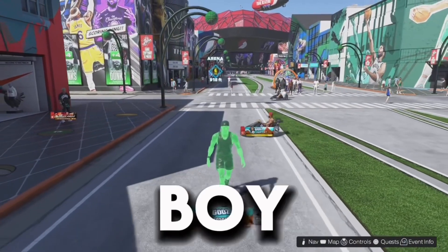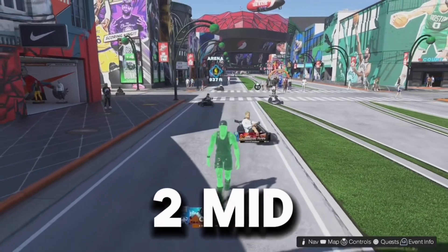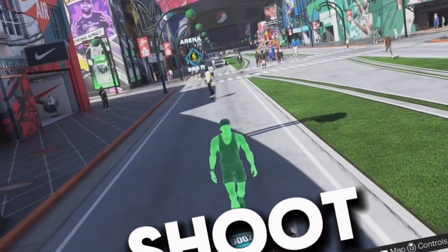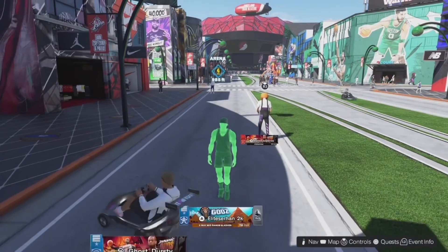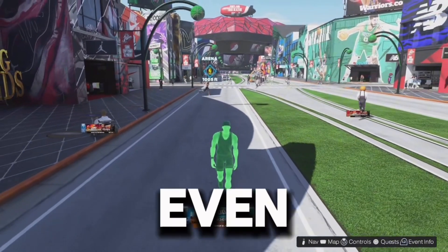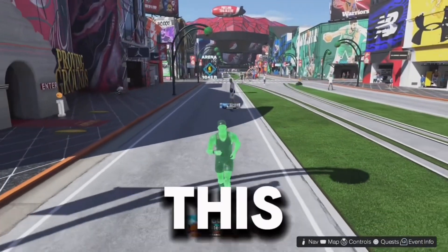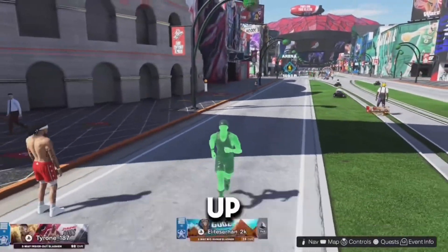Yo, what is good YouTube? This is your Whiteley Pack with another video. Today I've got to use this two-way mid-range slasher — a 6'4 shooting guard high-sword build. It can shoot, defend, dribble, finish. It can do everything. It's 76 overall because I haven't really upgraded it, but trust me, even at 76 overall you can still go crazy. In this video I'm going to show you how to make this build. If you enjoy it, make sure to give it a like, give it a sub, and let's get into it.